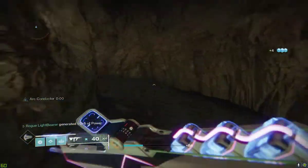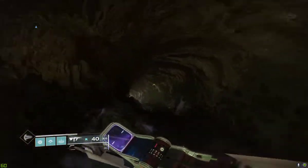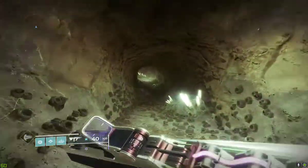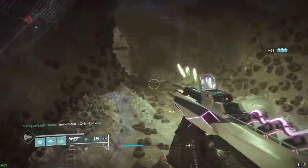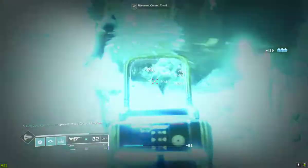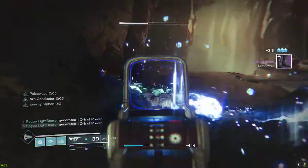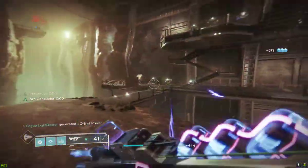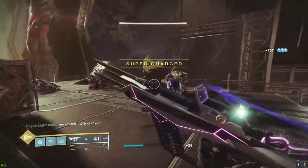Now when we get down here, this is where it's going to get absolutely nutty and insane. The amount of builds I can do with this exotic, just for fun and for high level content, it is going to be insane. If I could just hit my shots, this would go a lot smoother, I promise. Alright, so we're going to get those kills — look at the super, it's absolutely crazy. It's just jumping up, and boom, I have my super.